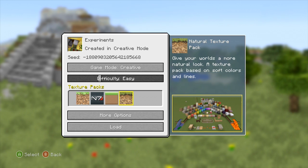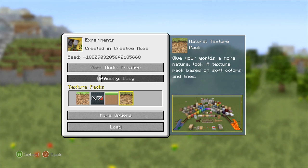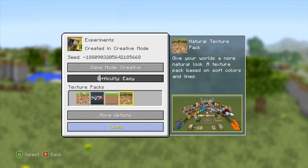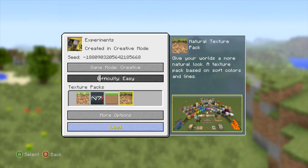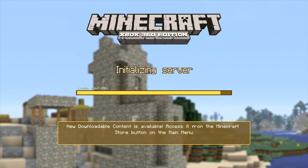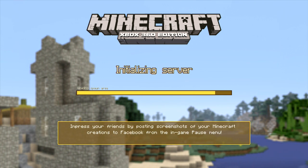Hey guys, this is Ivan with Overlook D&T and we're back, giving you my first impressions on the Natural Texture Pack. It's like 1 in the morning, officially now Saturday. I also probably had to play Grand Theft Auto and I was getting off the server and I told the guys, I'm going to check out just in case this thing appears in the store again, because I heard it was in the store earlier today — well, early Friday.